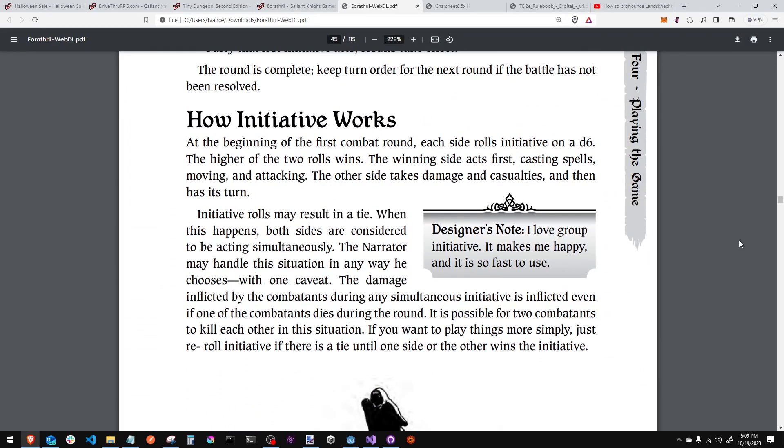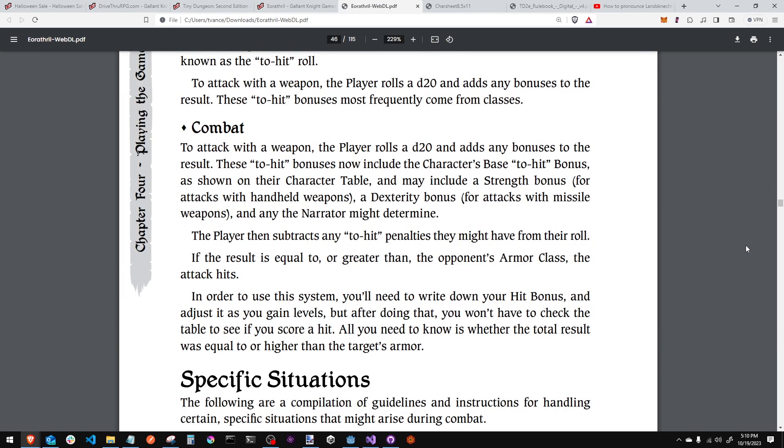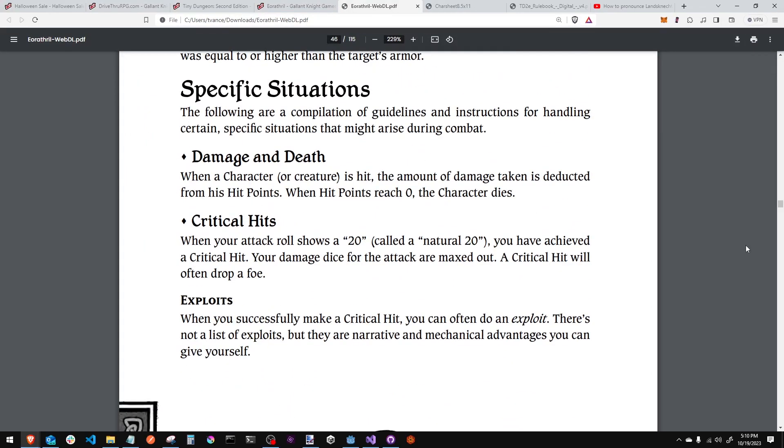He does initiative by group — both groups roll, the narrator rolls for the enemies, someone on the team rolls for the players. Whoever wins goes first. On a tie, both sides act simultaneously — so a character and a monster could kill each other. You do roll d20s to try to hit armor classes, and you die at zero hit points.